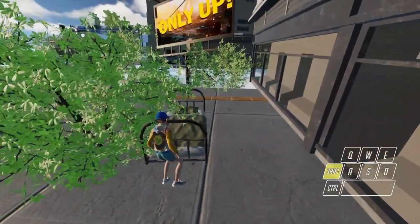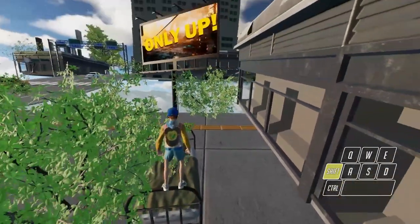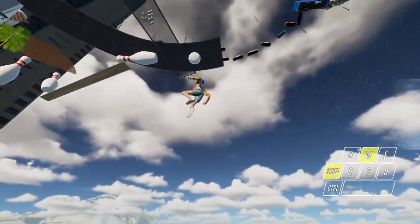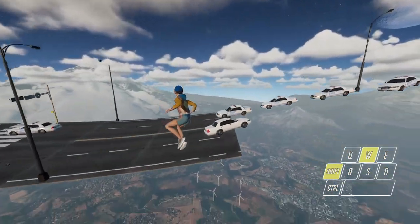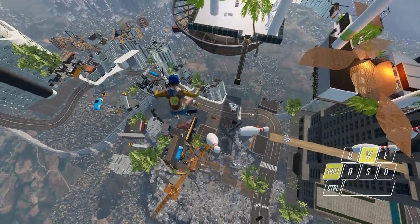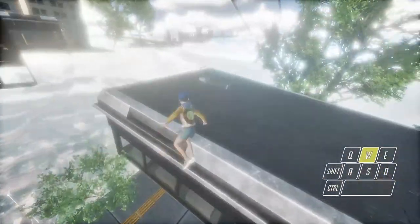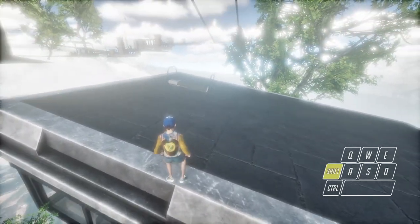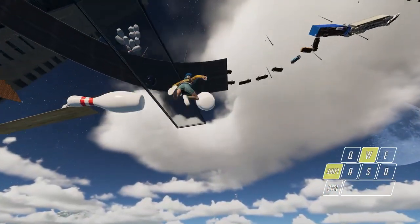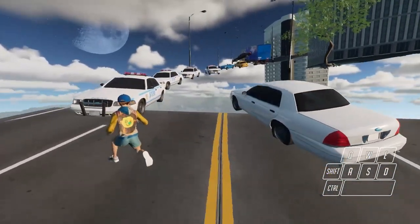The easiest way of doing this is to get on top of this railing, walk forward and press D — just press forward and you will end up here. There is another way of doing this: you jump on top of the building, wait here, Shift+W, jump as late as you can, and you are here.